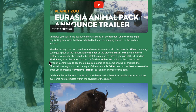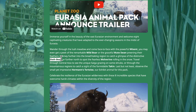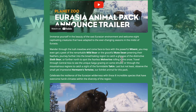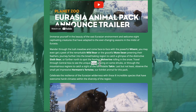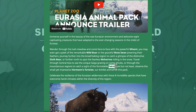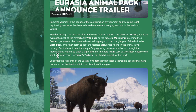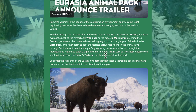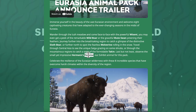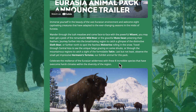Journey further into the breathtaking region to catch a glimpse of the distinctive sloth bear — I love the sloth bear. I didn't know that it had this characteristic behavior of carrying babies on their back, so I'm looking forward to seeing this in the game. Or we can go further north to spot the fearless wolverine rolling in the snow, travel through central Asia to see the unique saiga grazing on shrubs, or through the mountainous regions to catch a sight of the formidable takin. Last but not least, observe the small yet impressive Hermann's tortoise — our exhibit animal for this pack. I love turtles and tortoises, so I'm really looking forward to seeing this one.